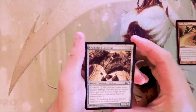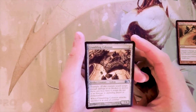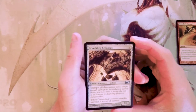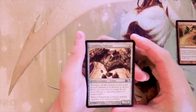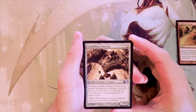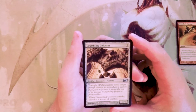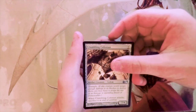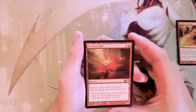Crumbling Colossus is five mana for a 7/4 with trample, but when it attacks you have to sacrifice it at the end of combat. I don't really like cards like this — it's a one-hit wonder. You're probably going to get some damage in, which seems good, but they have a turn to deal with it before it does its damage, so not really a huge fan.